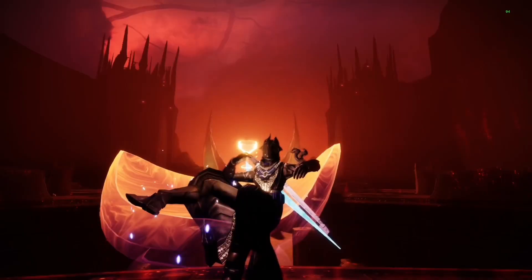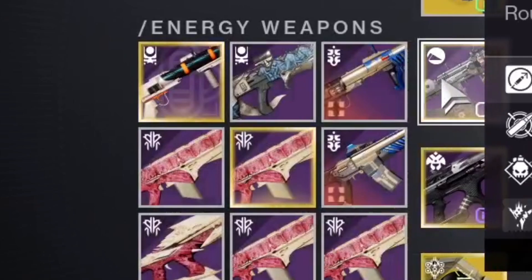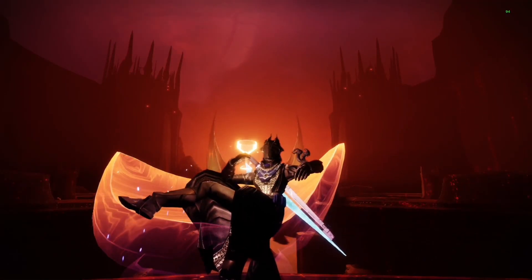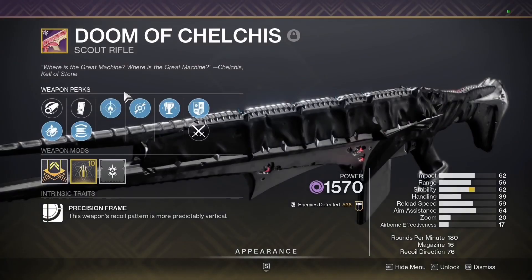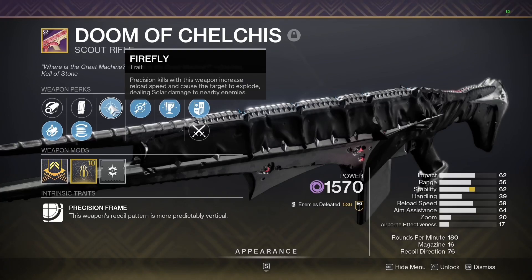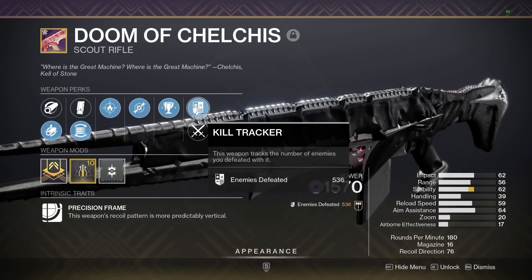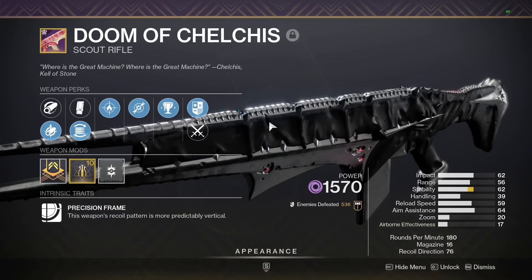Would you believe me if I told you that after running King's Fall and only getting weapons, especially four scout rifles, maybe even five, I was still able to pull what I believe is a god roll or at least a contender? Nonetheless, a crazy roll that I thought I'd share with you guys. Please take a look at this monstrosity that rolled with not only Dragonfly, which all my D1 vets know, but also Firefly. It also has a poor man's version of Overflow, which kind of complements the scout, but the one-taps and explosions that this weapon leaves behind are crazy, bro.